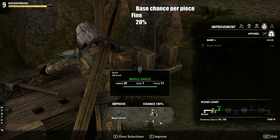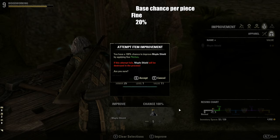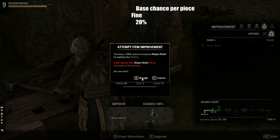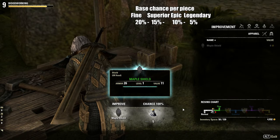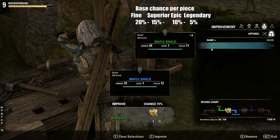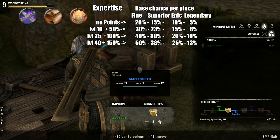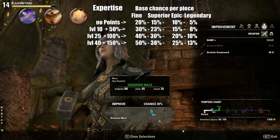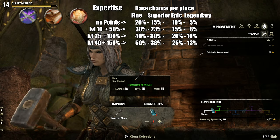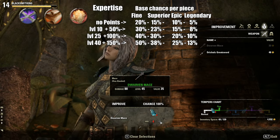Normal to Fine improvement has a 20% base chance per improvement material used, so you will need 5 of them for 100%. The following improvement steps have a lower base chance per piece, so you will need more and more materials at each step up to legendary quality. The Expertise passive increases the chance for each piece used and so reduces the number needed for 100% success, increasing your base chance by 50 up to 150%.